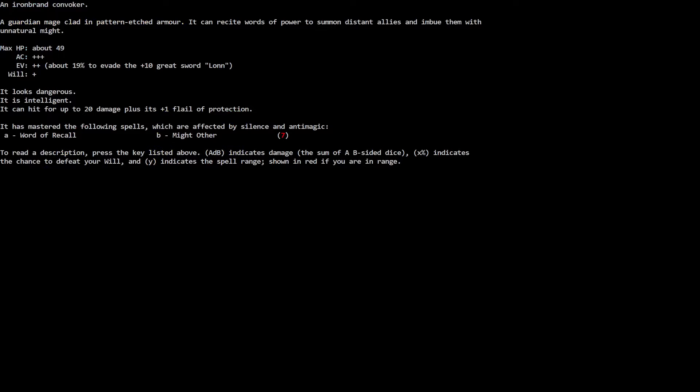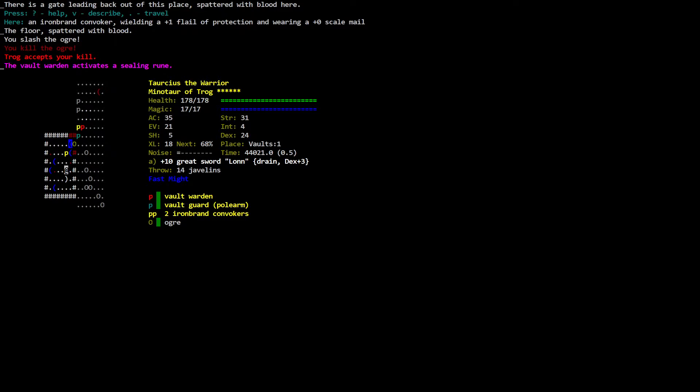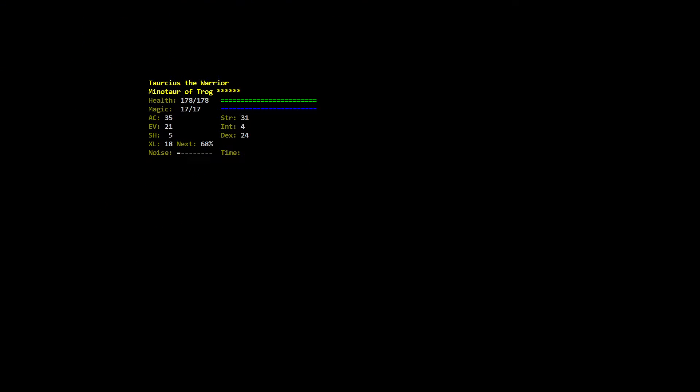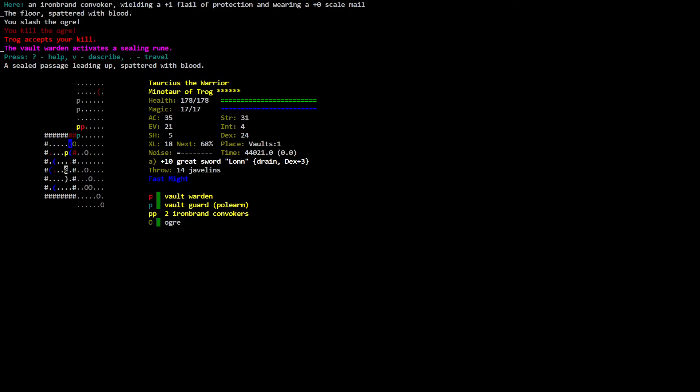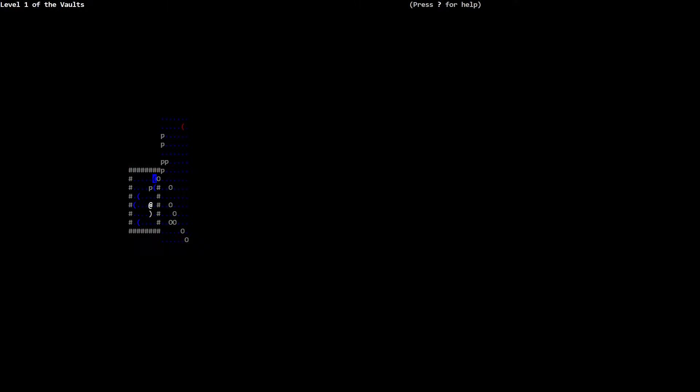Let me show what this is — they imbue enemies with natural might. And that warden just locked the stairs. Now if we try to look where we are it says: sealed passage leading up, spattered with blood. So we can now not go through the stairs. There's a vault guard at level one of the Vaults.